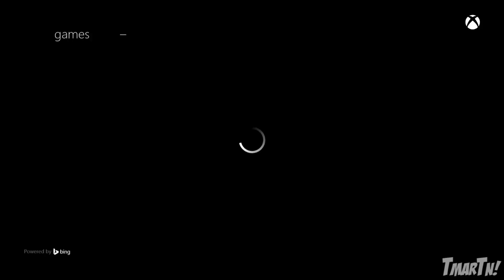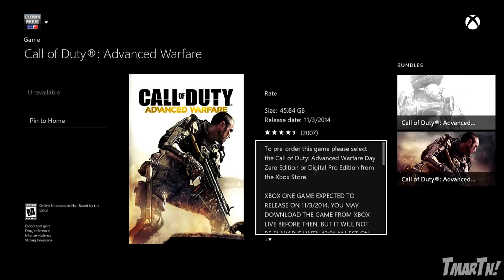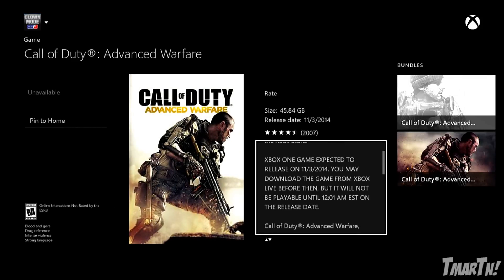Anyway, what's going on — how you do this — is when you go into the game store and you search for Advanced Warfare, you're gonna see that it says the game is not gonna be playable until 12 o'clock a.m. Eastern Standard Time on November 3rd. That's the official digital release of the game, that's when you're gonna get that game when you pre-order it normally.